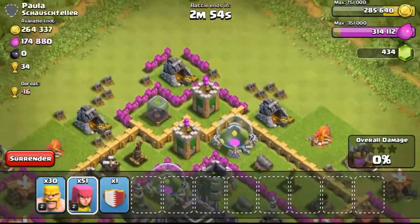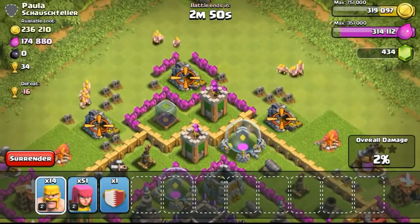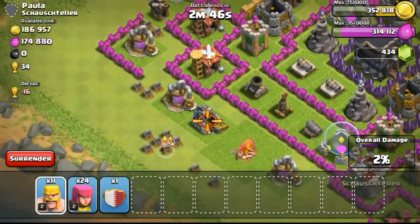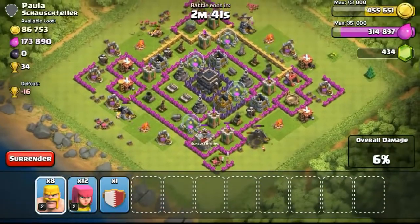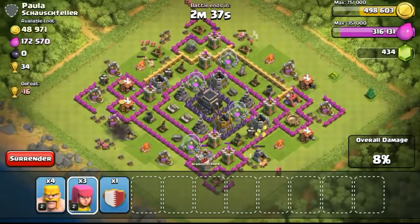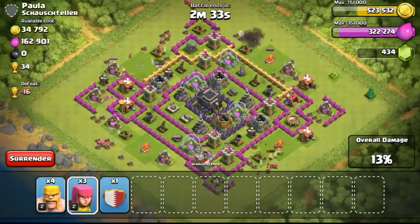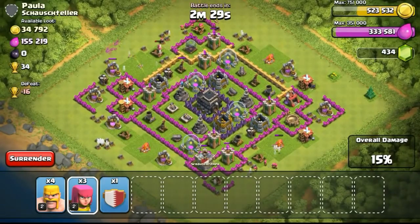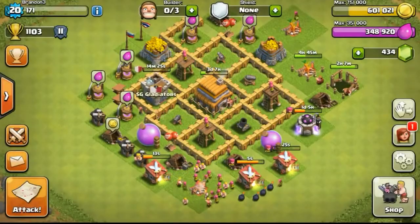As you can see in the top right, I didn't really need elixir because it was almost full. For gold I needed a lot. I wanted to stock up on national flags again, since I've sold all of them and converted them into walls. Getting the loot from this base — as you can see I've gotten all the loot, especially from the gold mines. There wasn't too much inside the gold storage itself.